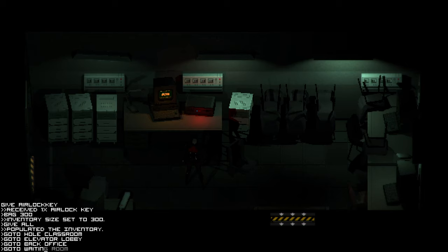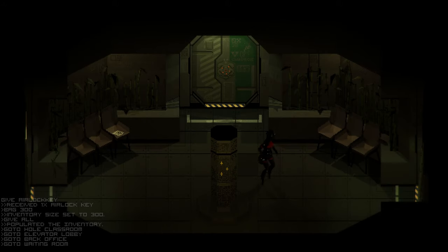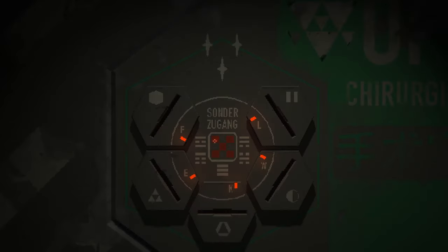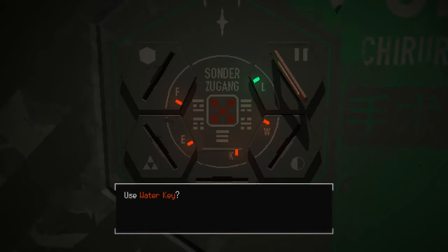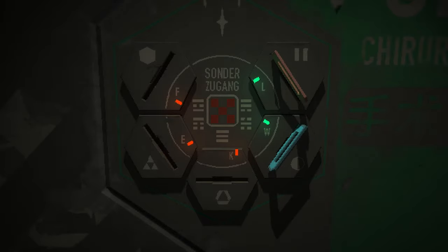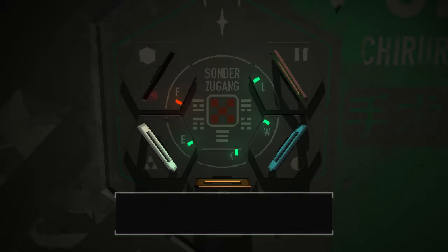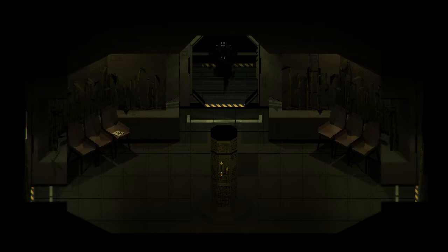Type 'goto' one word, 'waiting room' two words. Go up to the main door at the top and click on every single symbol — L, W, K, E, F. I can also see what looks like a Triforce in the bottom left corner, which always reminds me of Zelda since I have a Triforce tattoo. Then go through the door.